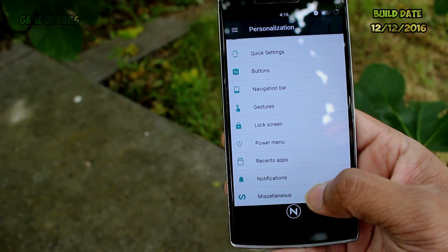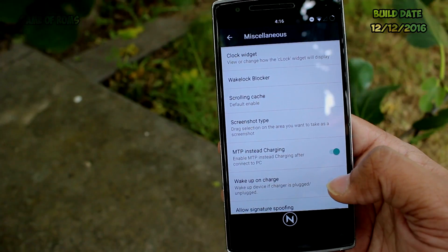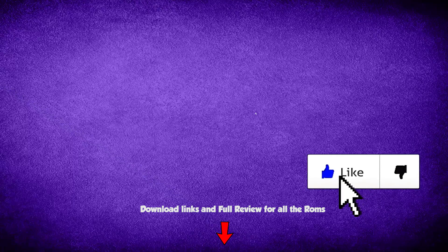Try this ROM if you are a heavy user — it can definitely be your next daily driver. So that was my top 5 Android ROMs for OnePlus One, but you can relate this list to any other phone like OnePlus Three or even Samsung devices. If you enjoyed this video and appreciate my efforts, give it a like. Download links and full reviews of all the ROMs are in the description box below. This is Nash, and I'll see you next time.